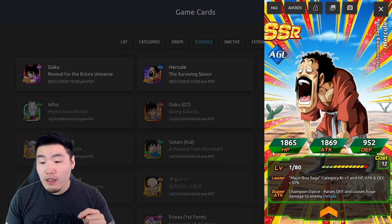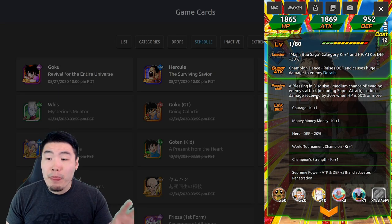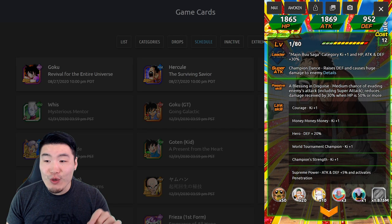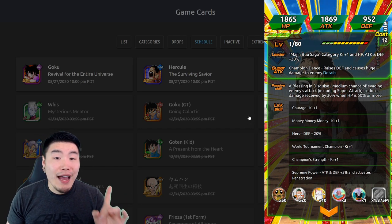And then for Hercule, his leader skill is Majin Buu Saga Ki plus one, HP, attack and defense plus 30%, super attack raises defense — infinitely stacking — and causes huge damage to the enemy. Passive is medium chance of evading enemy's attack including super attack, reduces damage received by 30% when HP is 50% or more. And links are Courage, Money Money Money, Hero, World Tournament Champion, Champion Strength, and Supreme Power.